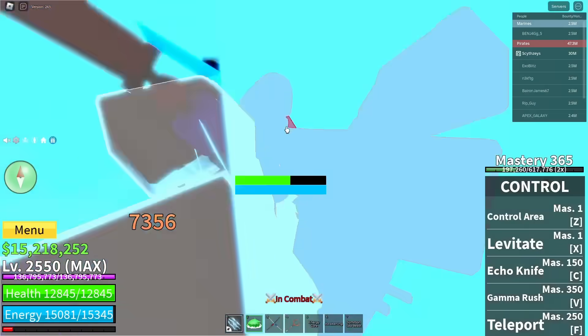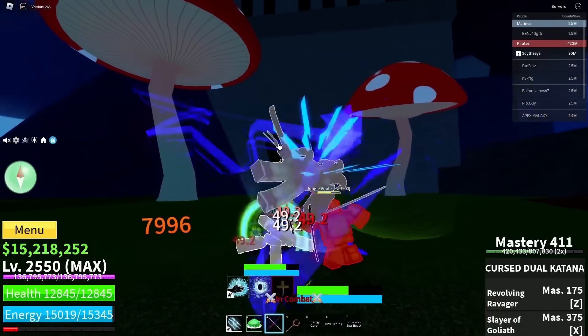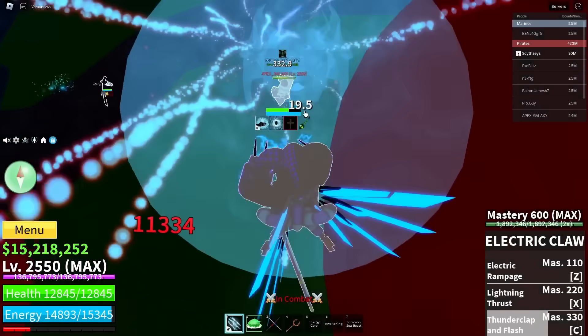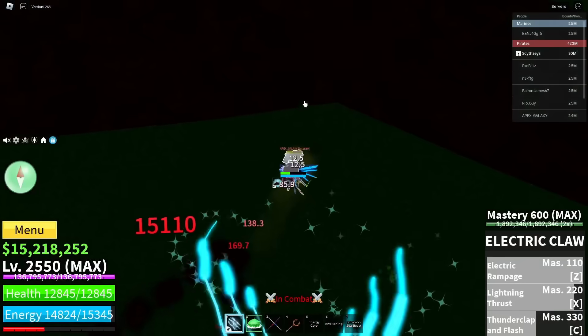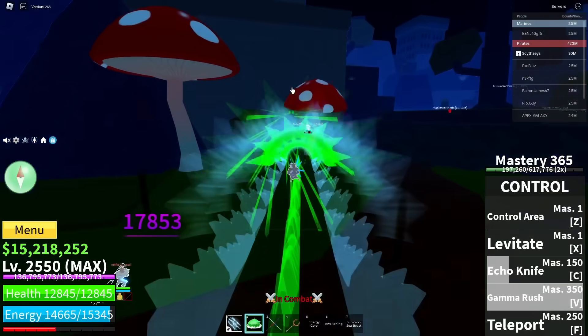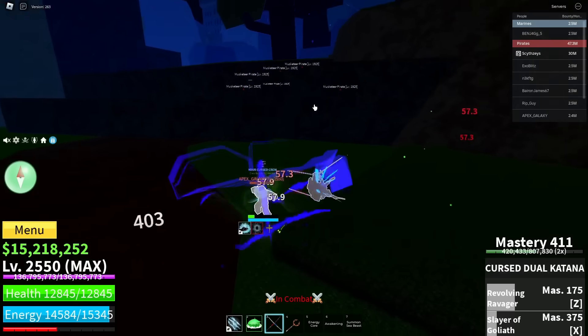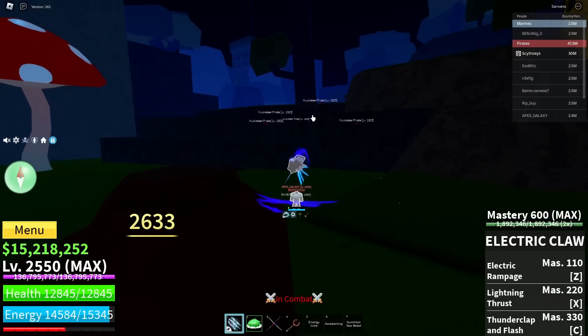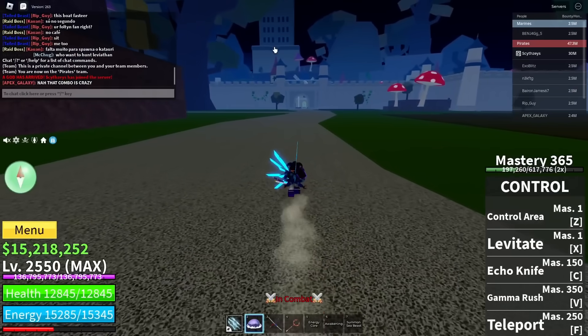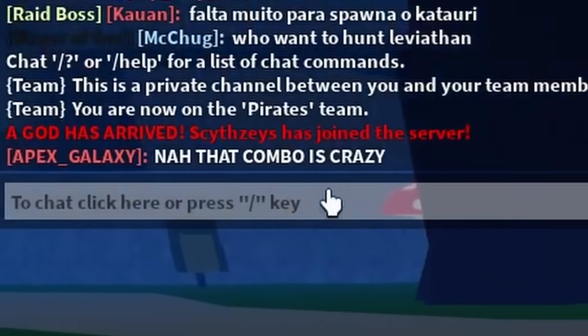There's some guy right here — let's do that, into C move, and we hit him. I'm glad I didn't hit the NPC. Into that, I just had to land the Kabucha downward and now it works, into V move. Into C move, and I think you should be dead — GG, that was quite easy. Bro hit in chat — that combo is crazy.